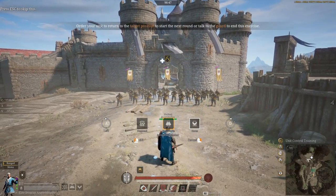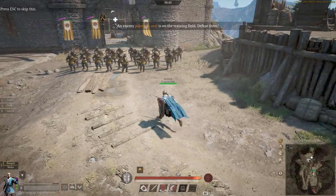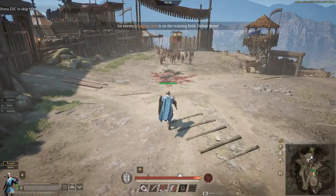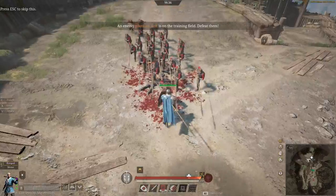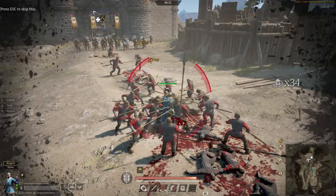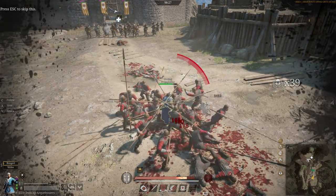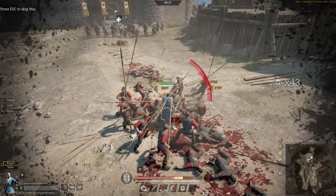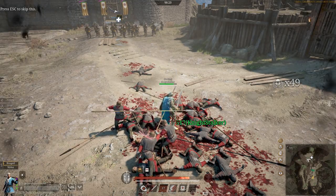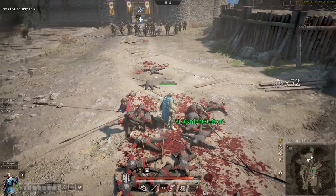The close formation looks very, very similar to the open formation. And as you can see, when they're fully upgraded there's nothing wrong with this unit's accuracy — they chip away at a shielded unit rather nicely. The important thing is that you don't let the enemy get into your gunners. If they get into the gunners, they will kill them very quickly.